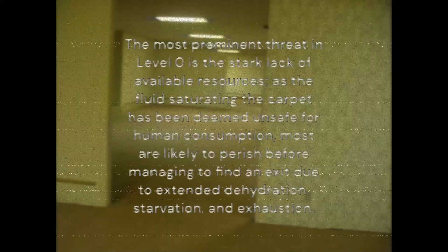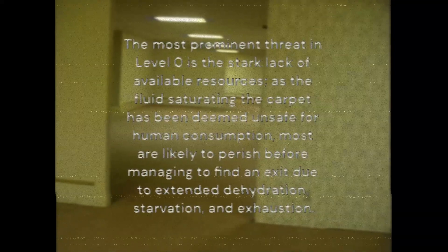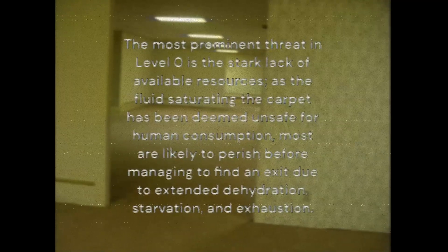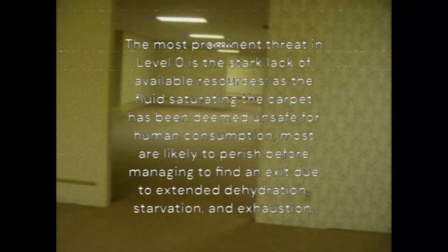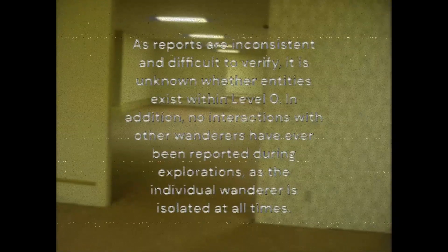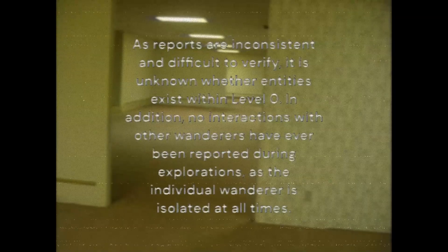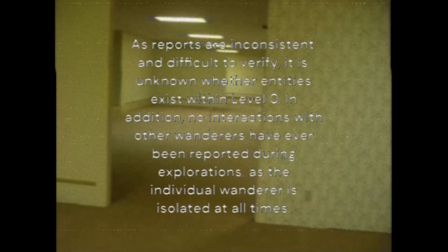Attempting to use this space as a means of navigation is impractical, as the ceiling tiles easily give way under pressure. The most prominent threat in Level 0 is the stark lack of available resources. As the fluid saturating the carpet has been deemed unsafe for human consumption, most are likely to perish before managing to find an exit due to extended dehydration, starvation, and exhaustion. As reports are inconsistent and difficult to verify, it is unknown whether entities exist within Level 0. In addition, no interactions with other wanderers have ever been reported during explorations, as the individual wanderer is isolated at all times.